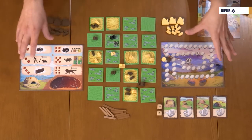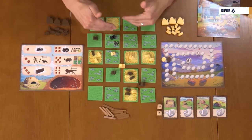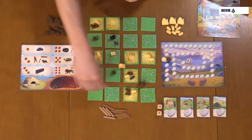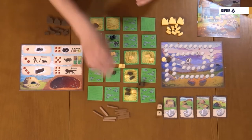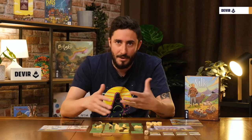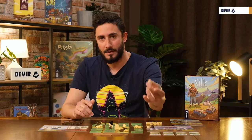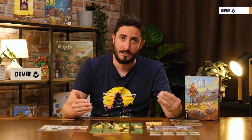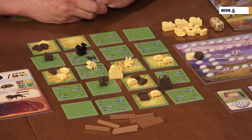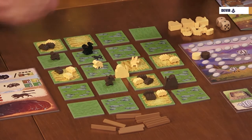All players take their material, and now it's time for the player's deployment. For the player's deployment, all players roll both dice. The player with the highest score will start placing either two silkworms on a single dry pasture tile, or one on each of two available dry pasture tiles. So, let's simulate that we are the brown player — we can place two silkworms here, or place one here and one here.